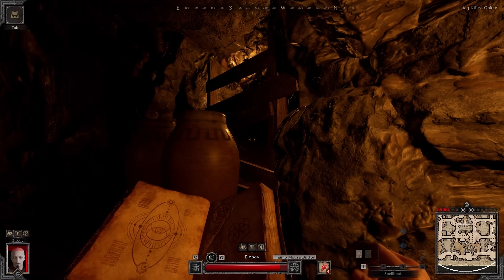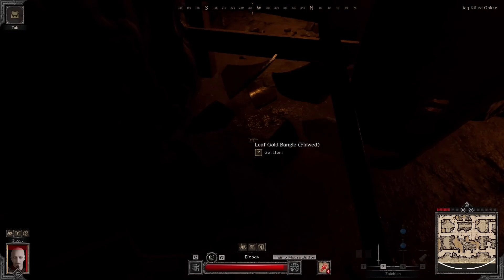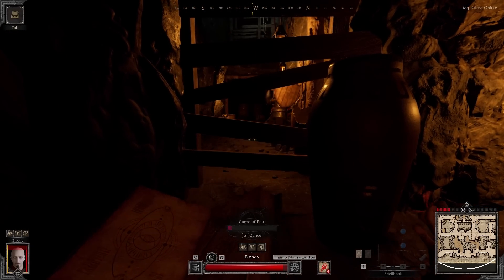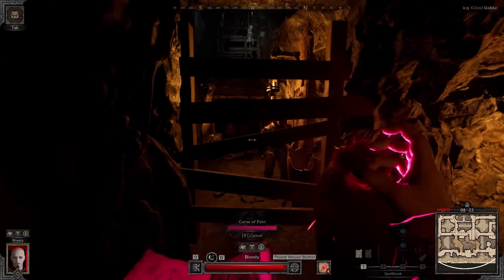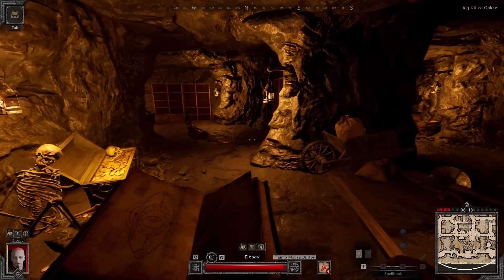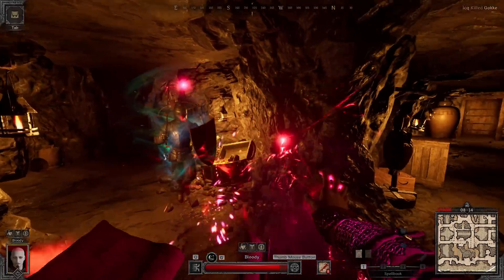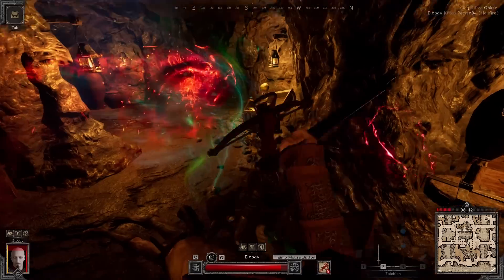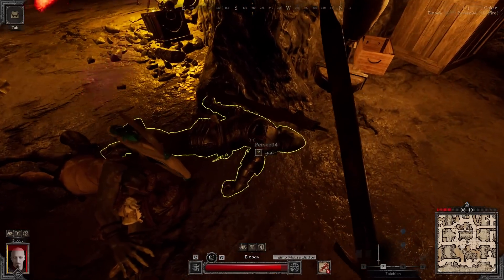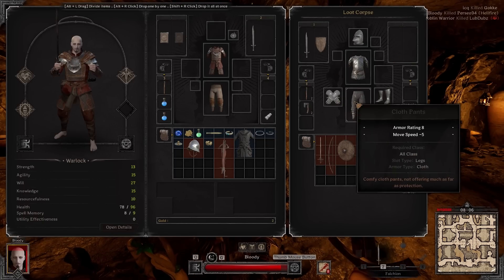In close quarters, especially against a fighter or Barbarian, the second you see them, just start casting Hellfire. Wait for them to get close to you, and the second they're about to get within melee range, cast the ability where you think they're gonna be, and then just swap to your Falchion and start swinging at them. That Hellfire should have melted half of their HP by the time it's passed through them.